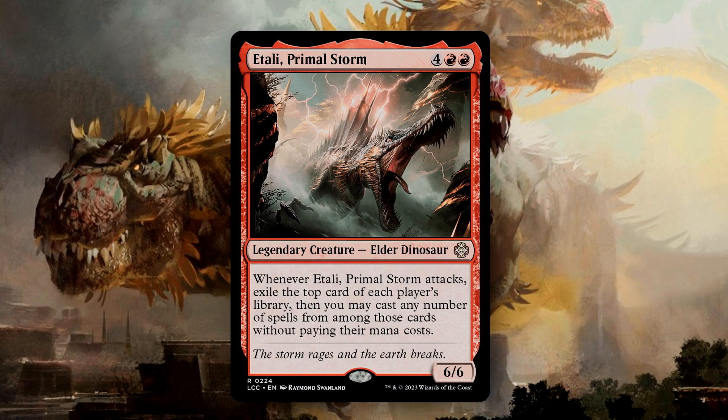Itali, Primal Storm, is one of those cards that's been reprinted to death, but I just love what this creature does. You can use your opponent's cards against them for free, and it makes a great commander of its own deck. It's also one of the only instances where I'll be okay with mass land destruction, because unfortunately there will be a point where Itali does not need its lands anymore, and so neither should your opponents.